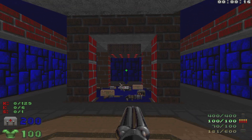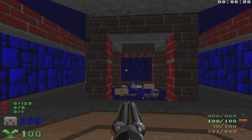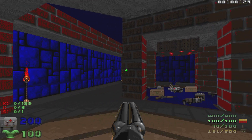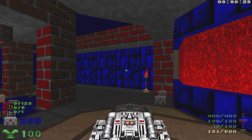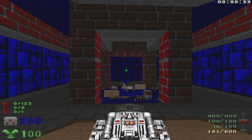We've got quite a bit of weapons in front of us and a mega armor. When we go for that BFG, these walls are going to open up and we're going to have a lot of SS soldiers all over the place, as well as a cyberdemon straight ahead. We're going to use that BFG to try and take out the SS guys as quick as possible so they don't chip away at our health.